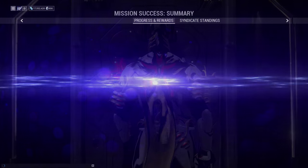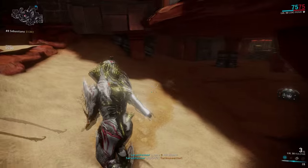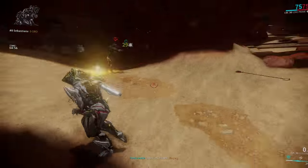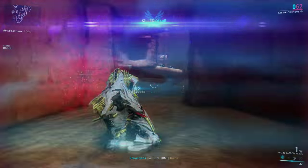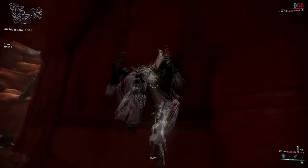One trick that can keep you mobile at all times, and is very easy to execute, is that you can do a small slide step by tapping Ctrl while still aiming. This will propel you in the direction of your choice, and is very useful when firing slow fire rate weapons, since it gives you more windows of opportunity to shoot back at your opponent while also messing with their aim.